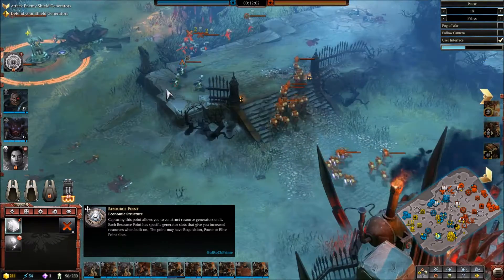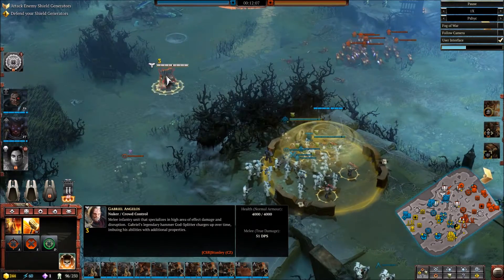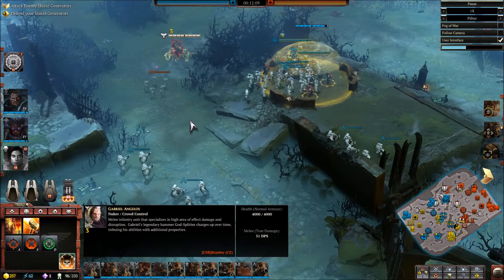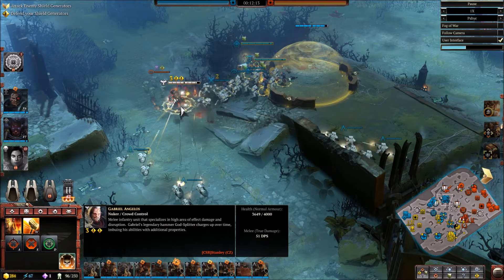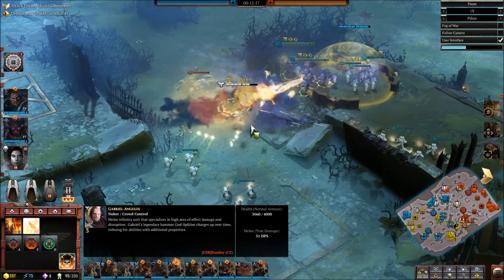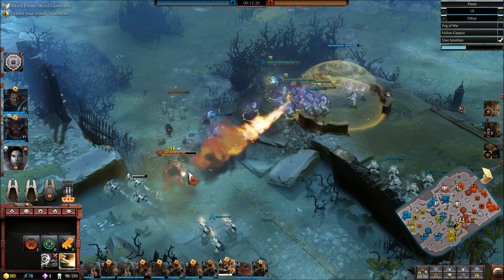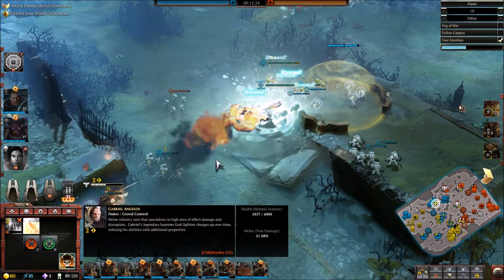Here we go — that's a massive amount of tactical marines with plasma. Gabriel Angelos just came out and I think that's why they felt so ballsy. I'm repositioning my guys so they can't just get one-shotted by assault marines or those kinds of things. He did run in though and he's going to take a lot of damage. The assault marines are going to jump on him just to cause some problems.